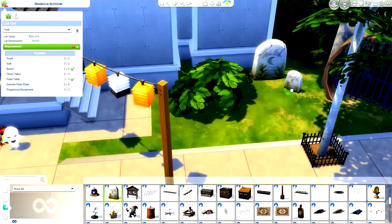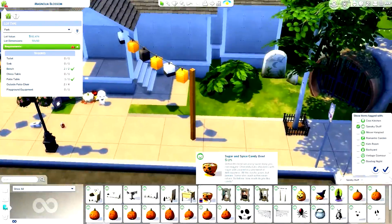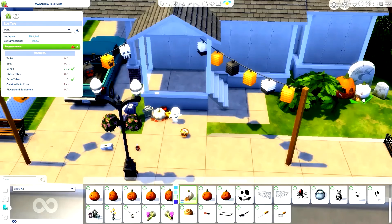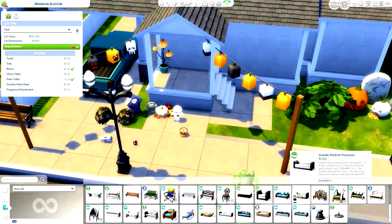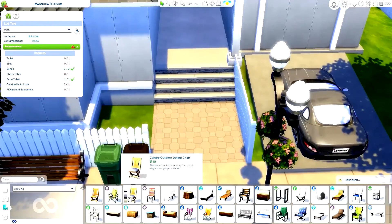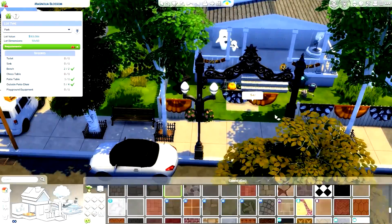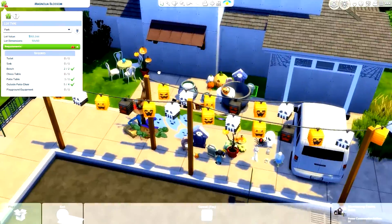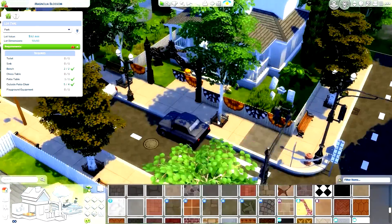I'm just adjusting the landscaping a bit. This isn't meant to be too detailed — it's meant to be a place to take your Sims trick-or-treating. It's for storytelling purposes; it's not supposed to be an actual fully functional lot. Your Sims can come here and get candy, but overall it's functional enough for that purpose.